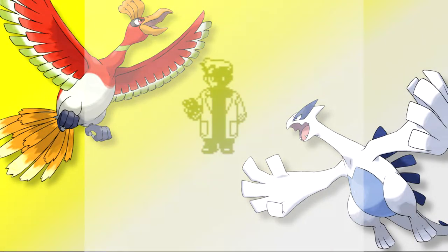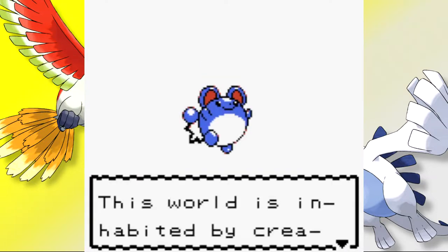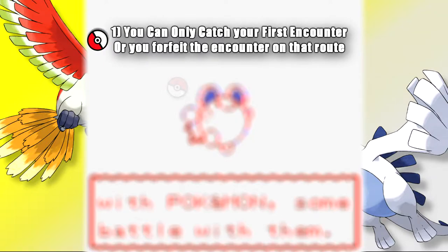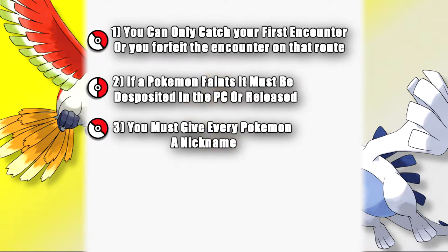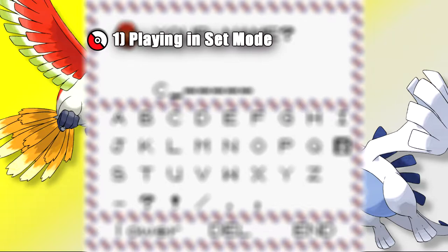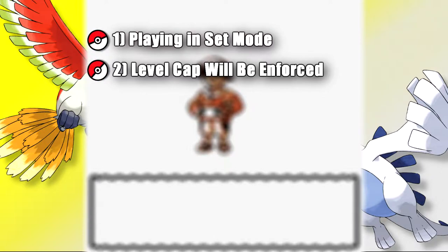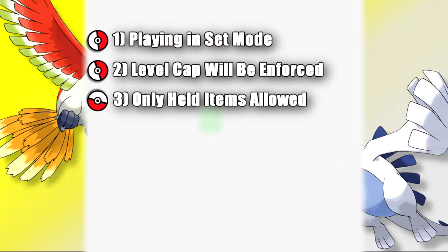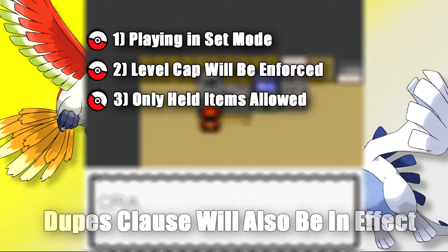Before we get into it, let's quickly go through the rules of a Nuzlocke. You can only catch the first Pokémon on any given route — failure to do so and you forfeit that encounter. If a Pokémon faints, it's considered unusable and must be placed in the PC or released. You must nickname every Pokémon. Since this is a hardcore Nuzlocke, set mode is enabled, a level cap is enforced, and items like potions and X items cannot be used from the bag in battle.